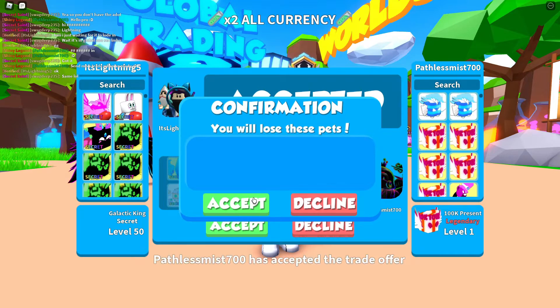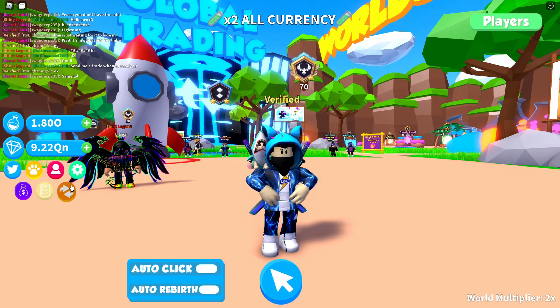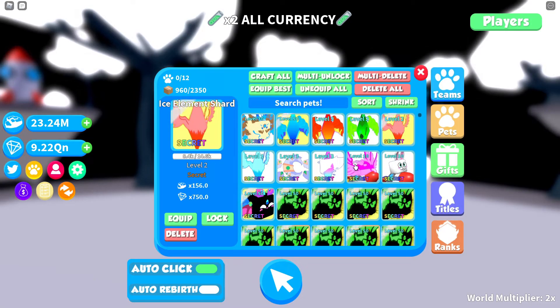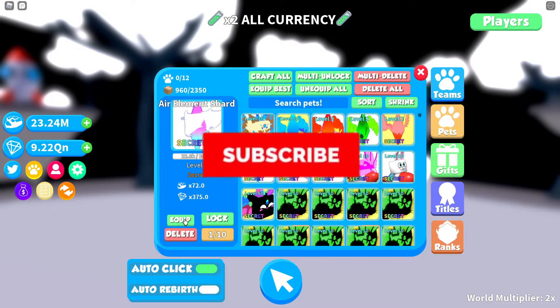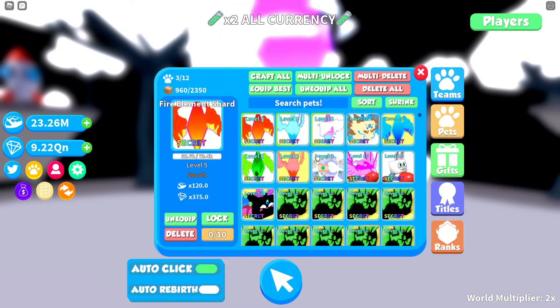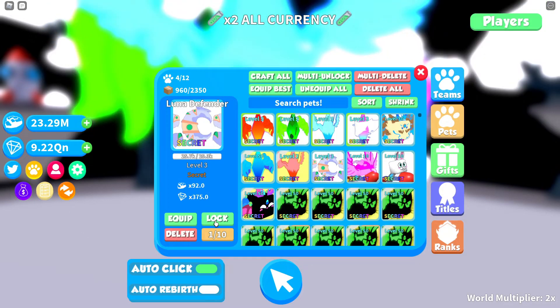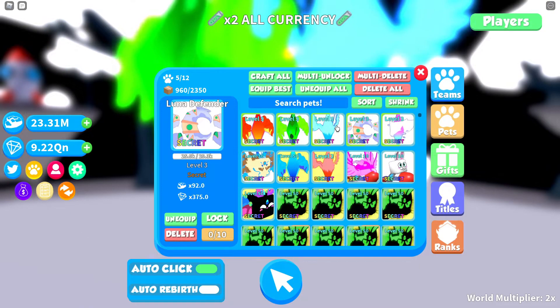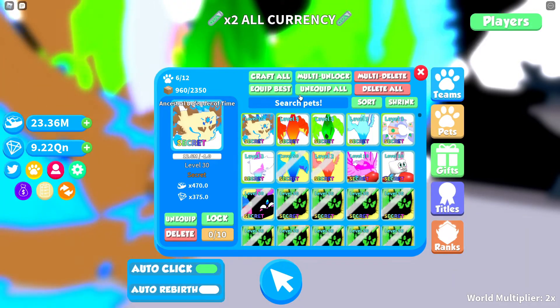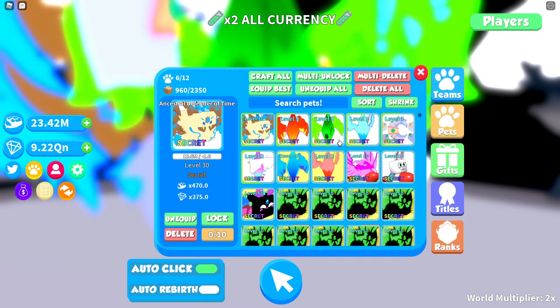Okay guys, so this is the trade here. We have so many of our power pets. Right now we got here every one of the 6 brand new secret pets in the brand new egg. We got the first one being the Air Elemental Shot, the Ice Elemental Shot, the Fire Elemental Shot, the Grass Elemental Shot, the Lunar Defense, and also the one and only Austin Defender of Time. This is all the new 6 secret pets.